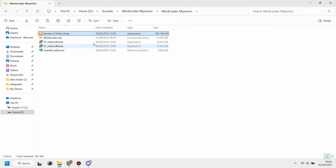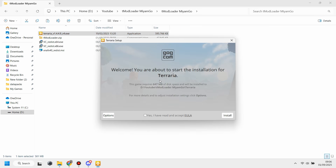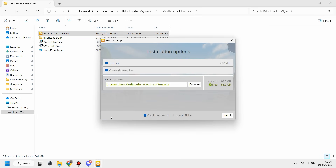Now we need to click on the Terraria installer, accept the EULA, and go to the Options. You don't need to change any settings there — just go to 'Install' and choose the location where you want to install Terraria. Look carefully: make sure you don't change anything in the last folder name, which is called 'Terraria' with an uppercase T.